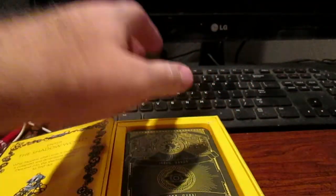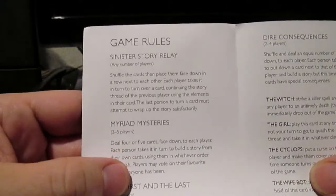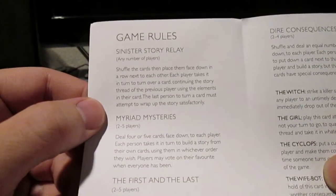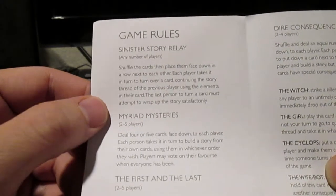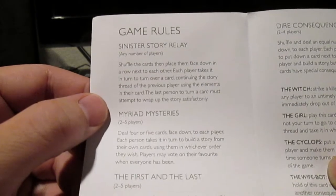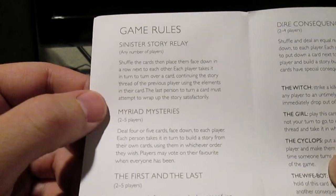So we'll go over the rules — the various types of play. First, Story Relay: this can involve any number of players. Shuffle the cards, then place them face down in a row next to each other. Each player takes a turn to turn over a card, continuing the story thread of the previous player using the elements of the card. The last person to turn a card must attempt to wrap up the story satisfactorily.